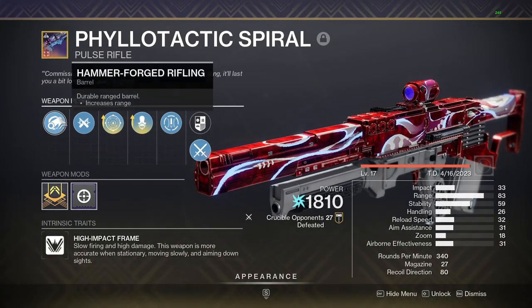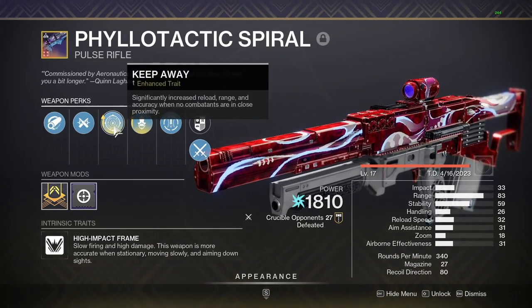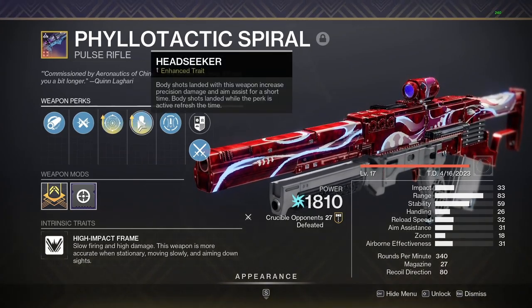For the role that we have on this weapon we have Hammerforge Rifling, Ricochet Rounds, Keepaway Enhanced, and Headseeker Enhanced.